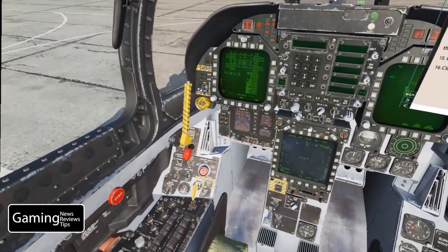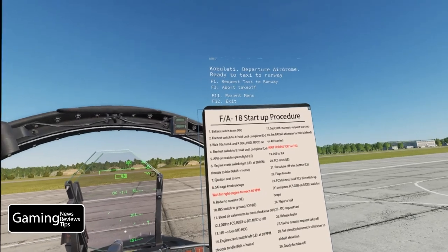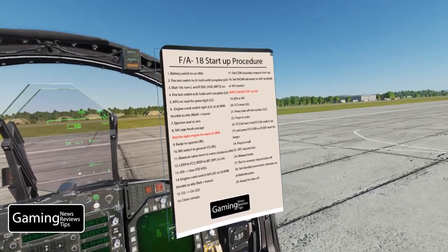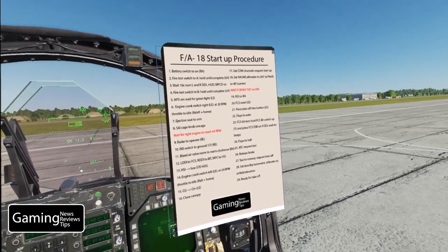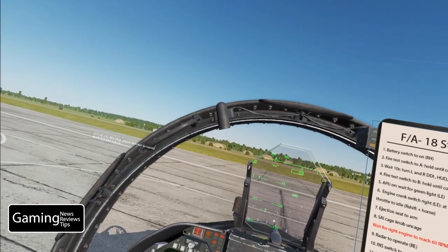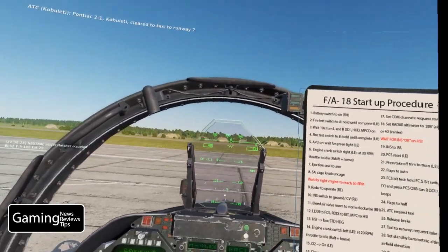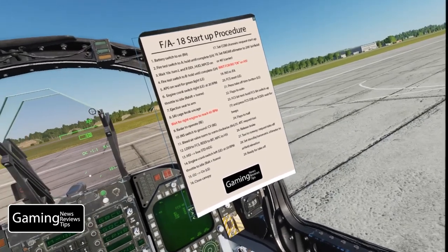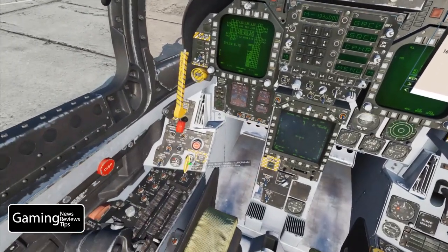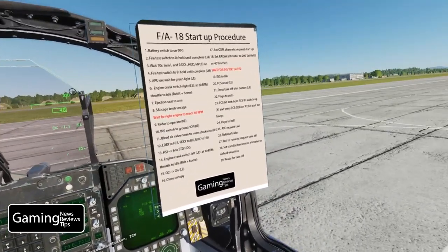Now we can move the flaps to half. With flaps at half, we can request a taxi — we've got our comms up already. We get authorization. So now at step 26 we release the parking brake — make sure your throttles are pulled back if you're playing with a HOTAS or else you'll start to move. That was the left-mouse-button click, and now we're going to taxi to the runway.